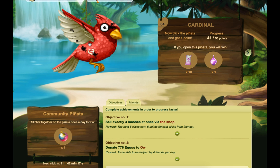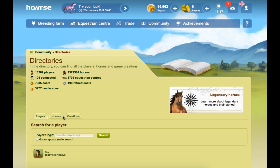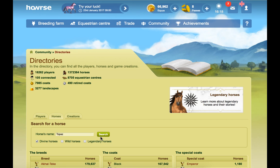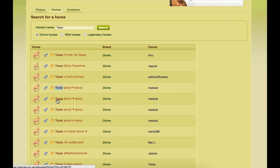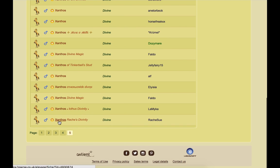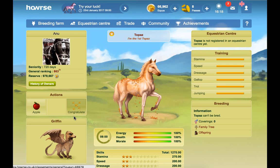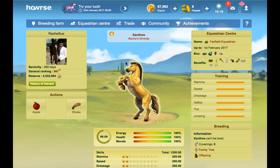Several divines will offer you Equus for visiting them, and some of them you don't need to own. If we go to the directories, click on horses and search for Topaz and divine horses — visiting Topaz divines, for example, gives you a little bit of Equus or a diamond. Visiting an Exanthos is another one. If you do that every day it just helps chip away at it. You may be thinking these are very small amounts, but if you're really looking to get as much as you possibly can, that's the best way to do it.